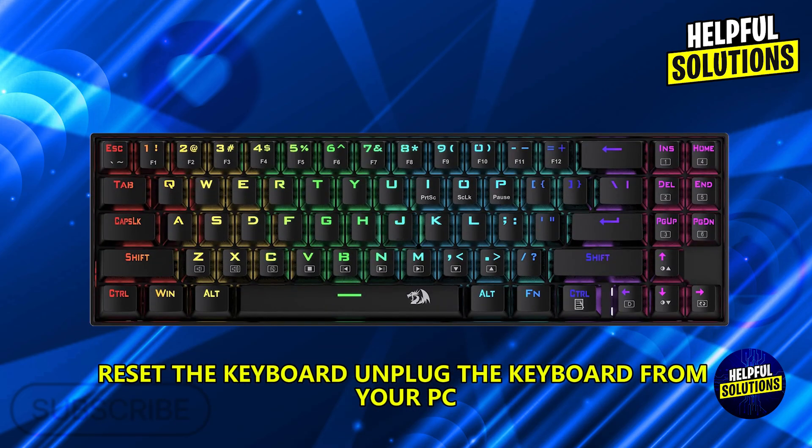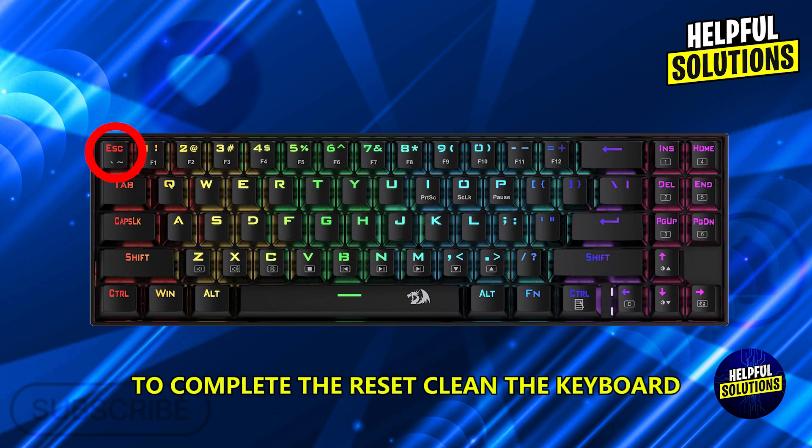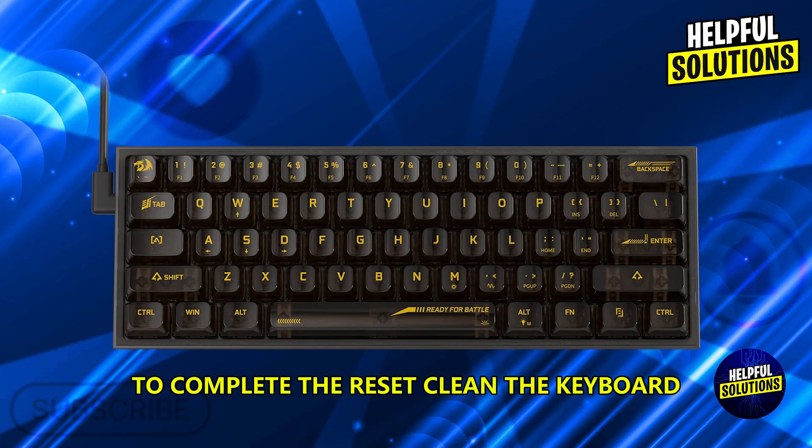Reset the keyboard. Unplug the keyboard from your PC, press and hold the Escape key, then while holding the Escape key reconnect it to the PC. Release the Escape key after a few seconds to complete the reset.